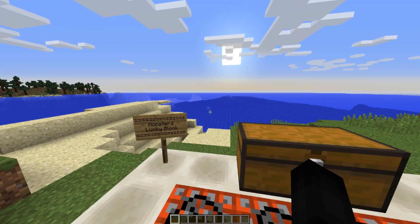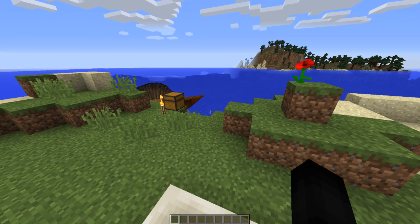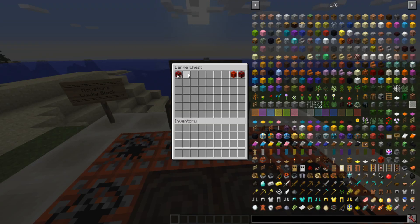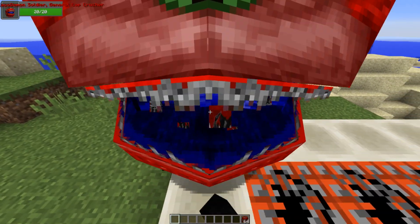I've actually had this mod for a while now — so long that it actually updated once, so I've got the newest version. Essentially what this Lucky Block adds is every drop that we've ever wanted in Minecraft. This is what it looks like right here. Let me place one down. It looks pretty cool.